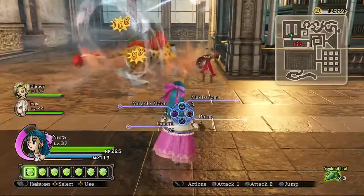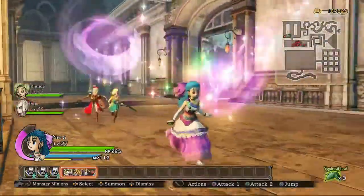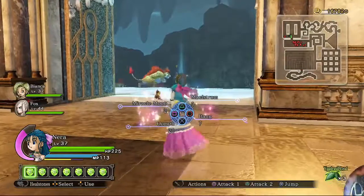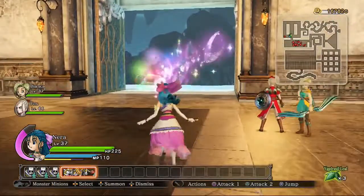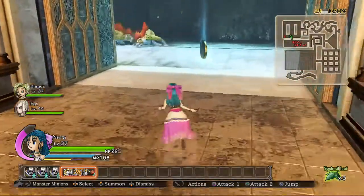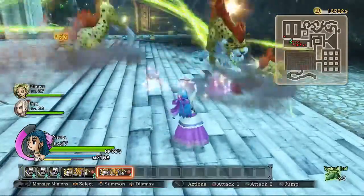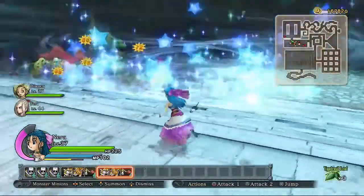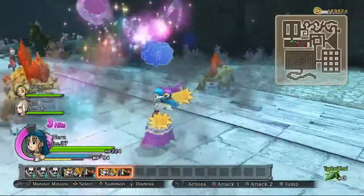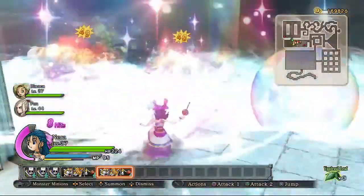Miracle Moon is really cheap — you cast it and it makes a whole bunch of moon tiaras happen in one place, and it drains your MP as long as they're running. I had 112 MP when I cast this and it used up maybe seven, so cost-wise it's not a big deal. Maelstrom draws everyone to the center and does damage. So the ideal combo is that you draw them together with Maelstrom and then pop Miracle Moon — while they're stuck in the Maelstrom they're taking damage from the Miracle Moon blades, because otherwise the option is to just walk out of the Miracle Moon.